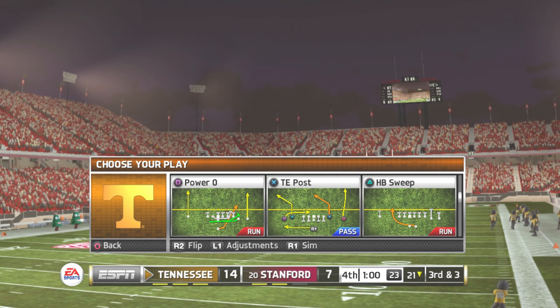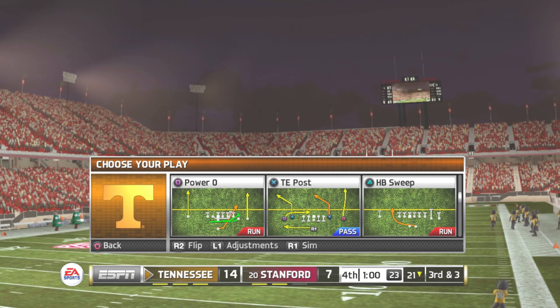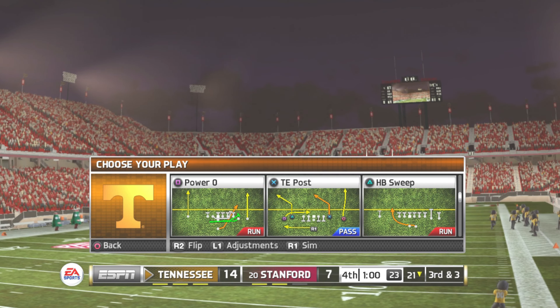Brilliant work by both defenses through three quarters of play. Who can open it up in the fourth quarter? Whoever does has a great chance to win. Tennessee's lead is a touchdown. Third down, and they're going to need about three yards to pick up the first down — it's absolutely deafening down there. He is drilled at the 11-yard line by an offensive lineman. This is the worst thing you want to see — your quarterback not only getting sacked but getting hit like that. Those linemen better start doing a better job of taking care of him.